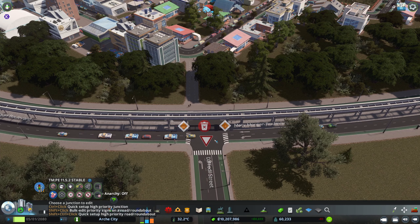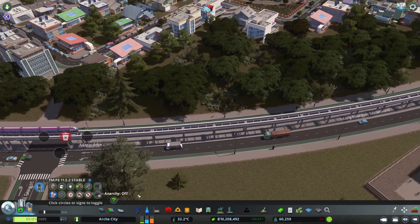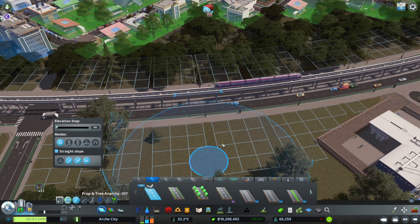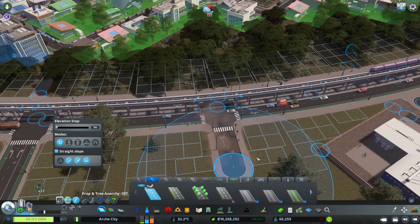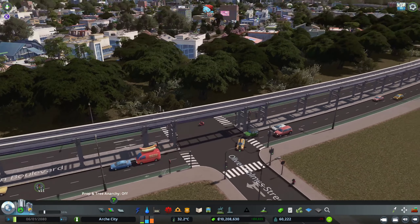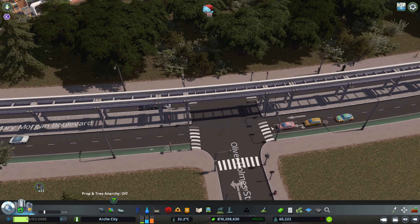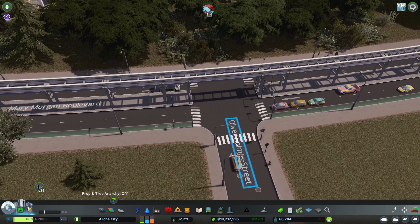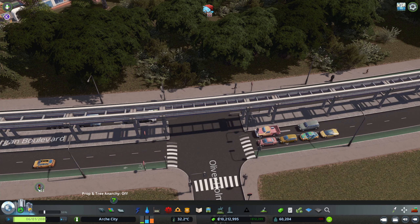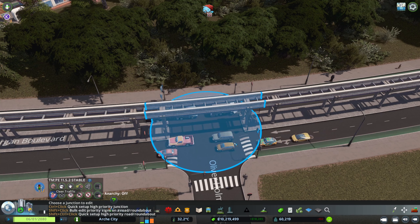When you click on priority signs you can see this option over here. Let's make a road junction here. When you get a new road coming in, what usually happens is that you get traffic lights. So if you look at this, you have the traffic lights and traffic will stop all the time. There are no cars coming from there but they will stop — they need to stop. That's where priority signs come in.